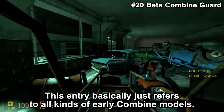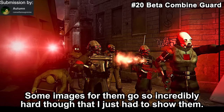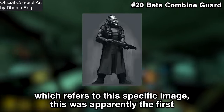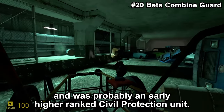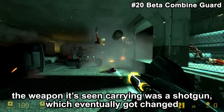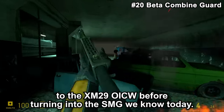This entry refers to all kinds of early Combine models. Some images for them go incredibly hard though. To get more specific on the Combine Guard — which refers to one specific image — this was apparently the first humanoid Combine unit ever suggested, and was probably an early higher-ranked Civil Protection unit. The trenchcoat it's wearing was inspired by German uniforms of World War II. The weapon it's seen carrying was a shotgun, which eventually changed to the XM-29 OICW before turning into the SMG we know today.